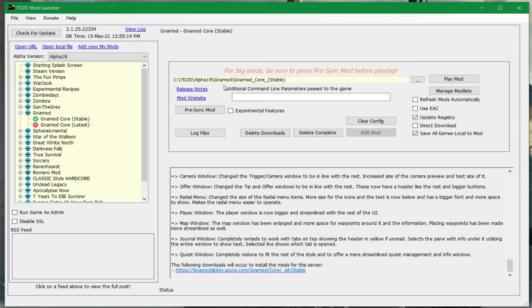Now that we've copied things over, we haven't actually installed all of the mod yet. Here are some options: 'Refresh mods automatically' is not recommended — don't do that, because if there's a new update your version will update automatically, which can cause problems with your saves. 'ESE' you normally don't need. 'Update registry' is fine — it makes server port settings easier, but I'll take it off for now as it might interfere with your regular 7 Days to Die installs. 'Save all games local to mod' is really useful — it keeps saves in a folder near where the mod is installed.